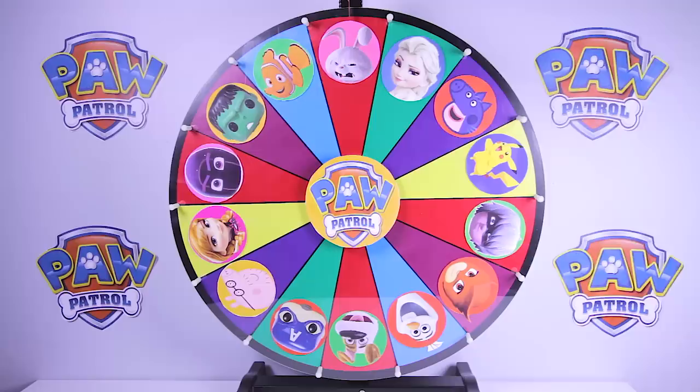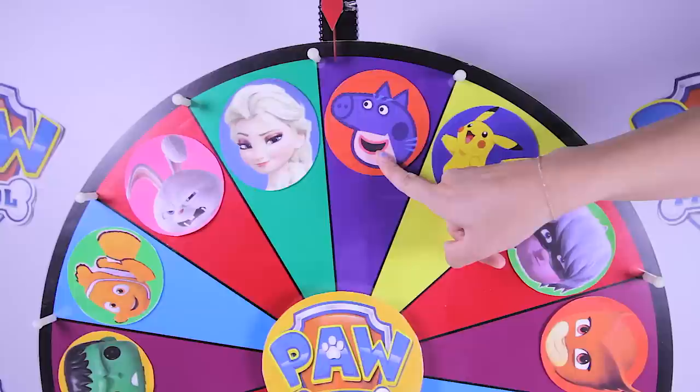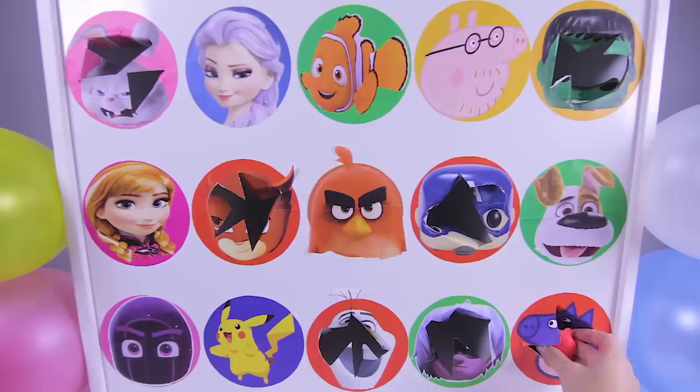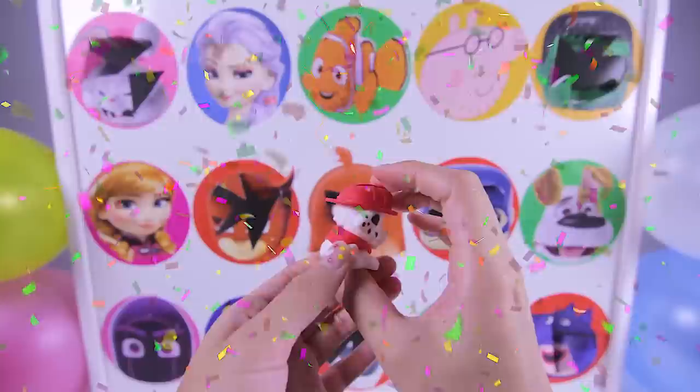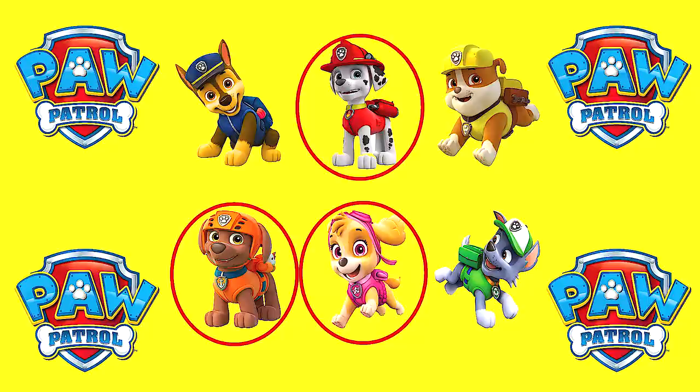Let's see which character is next! And it's...Catboy Peppa! This is Peppa Pig dressed as Catboy from PJ Masks! Ok Catboy Peppa, are you ready? One, two, three! Awesome! It's a Marshall Mashem! We found another Paw Patrol toy! This Marshall Mashem is super squishy! Ok so now that we found Marshall, we only have three more Paw Patrol toys left: Chase, Rubble, and Rocky!